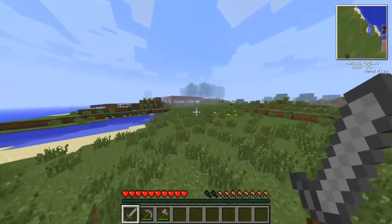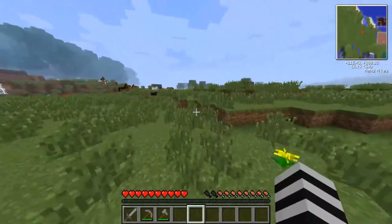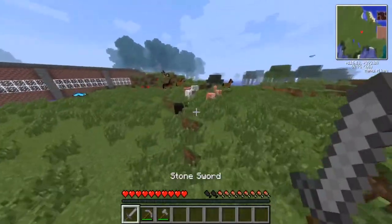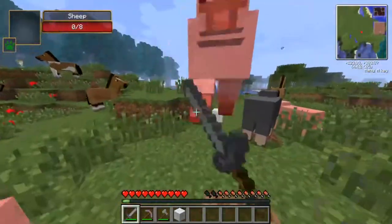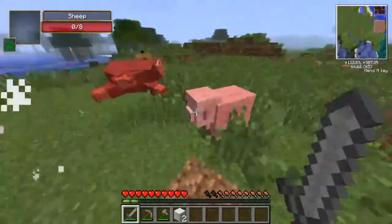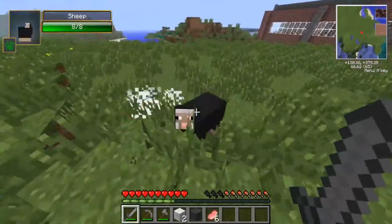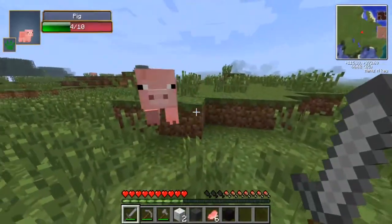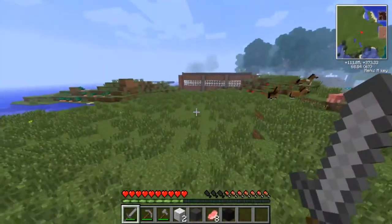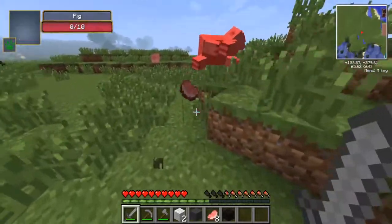I don't know what the heck this brick building is, it looks a little funky. Oh, a swamp. I feel so bad — I'm sorry, sheep. Can I make a bed out of multiple colors in this version? I think I can. I'm going to just kill whatever I want here because this is not where I'm going to live. I think I'm going to move far, maybe on a boat and find a different place to live.